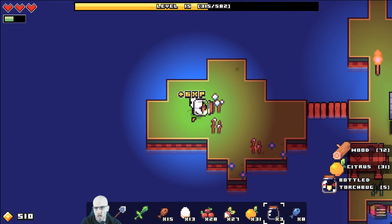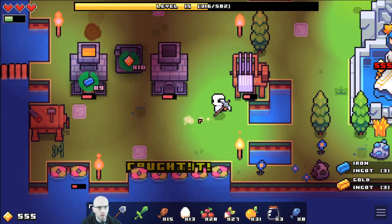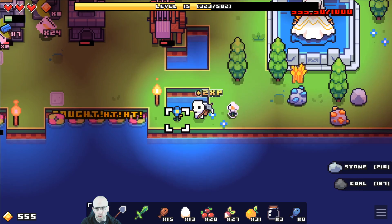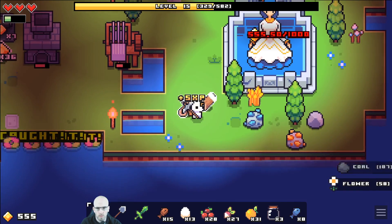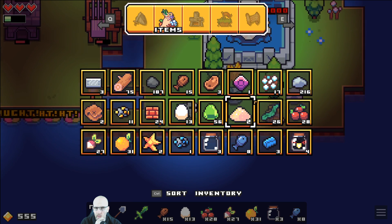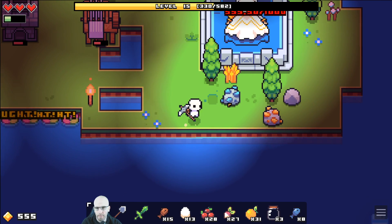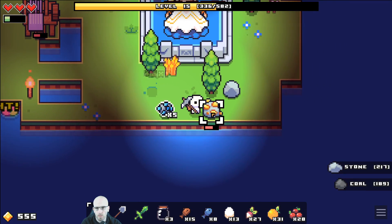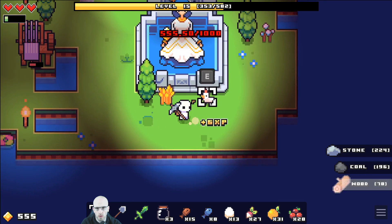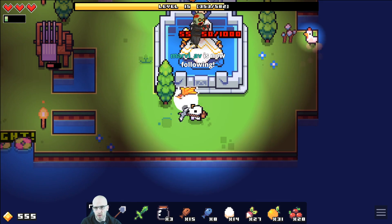Alright let's see if we can do more iron ingots. So coins — 555.50. Let's check stack sizes for a moment. Not sure about stack sizes. Lot of coins, lot of coins. Marvie, thanks for the follow — welcome to the Cub Club!